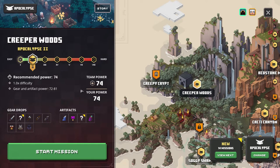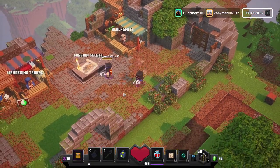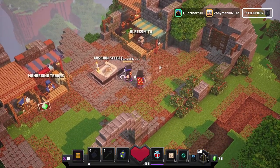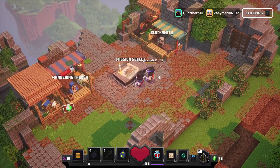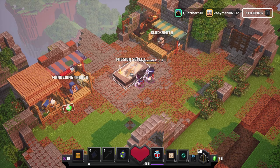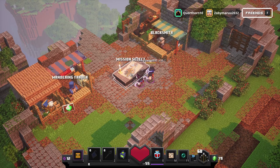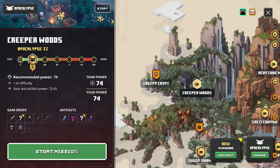So we're going to start on apocalypse 2 and we'll get gear drops from 72 to 81. We'll go in order - first up is Creeper Woods. You ready to save the world? Save the world - yeah, easy, no problem, let's go for it!